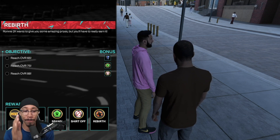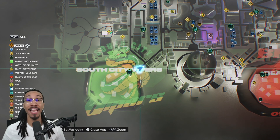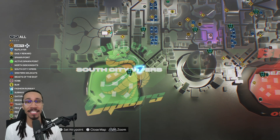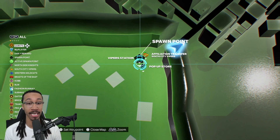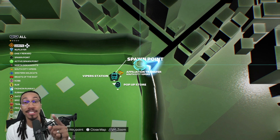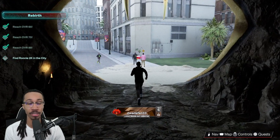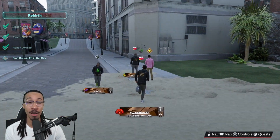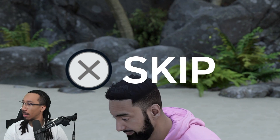Finally, you'll get the rebirth unlocked. I can show you where the last and final rebirth location is going to be. The last place you want to go is the south side city Vipers Court, right here on the bottom left of your map. Take the train station, go ahead and move to the south side city, then exit out of the south side city courts back into the city. Standing right there is none other than Ronnie 2K.